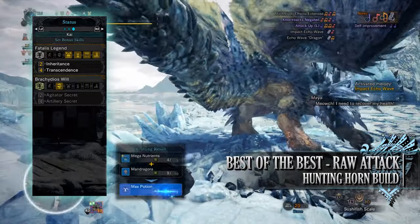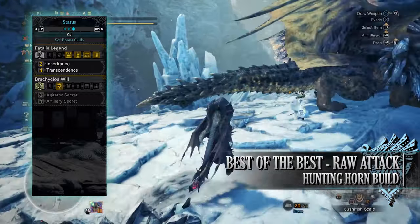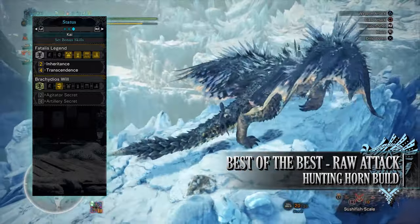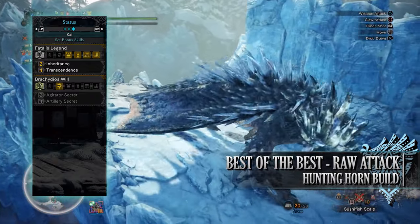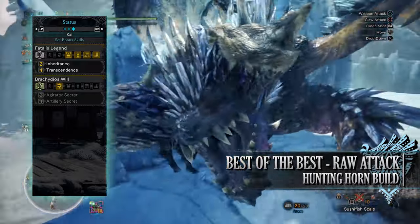More importantly, for wearing 4 pieces of the Fatalis armor you'll have the Transcendent set bonus. This is a skill that gives us 200 health and 200 stamina regardless of skills or food buffs, so it means we don't have to take skills like Health Boost. On top of that it also grants us the True Razor Sharp skill, severely reducing our sharpness loss when we're attacking monsters.